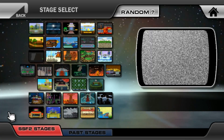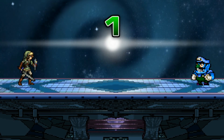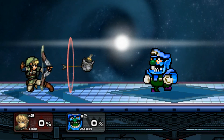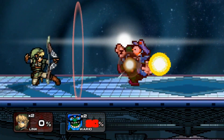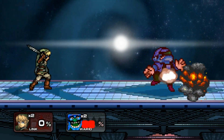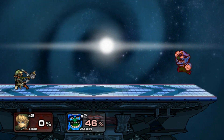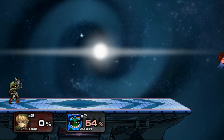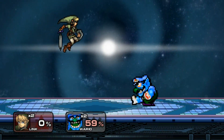I heard Link is like one of the best characters in this game. Apparently you can put a bomb on the arrow. I'm gonna bust out an arrow and then neutral B. That's so cool — that is actually so cool. Why don't they have this in the other game? This is a great idea. I love this. This is great for edge guarding. Look at that — that is ridiculous.